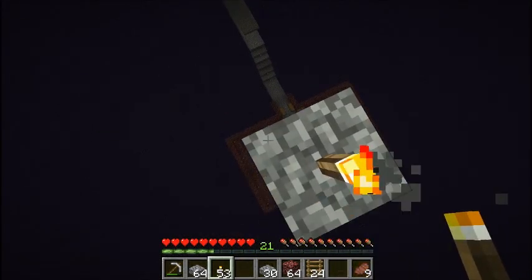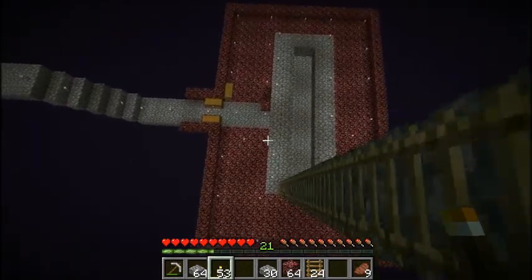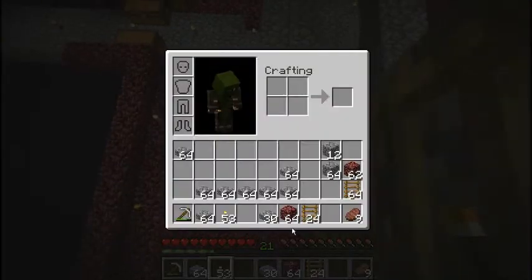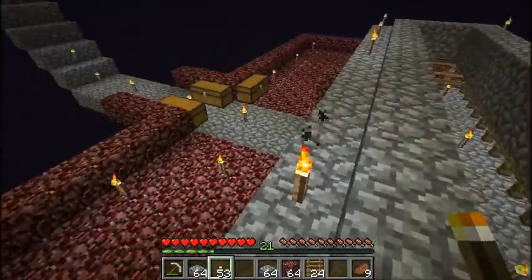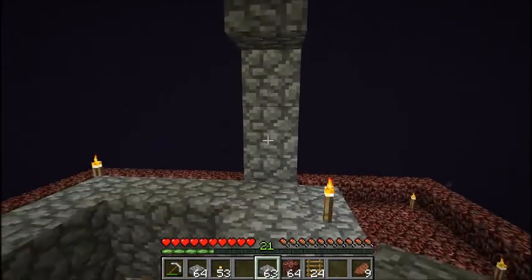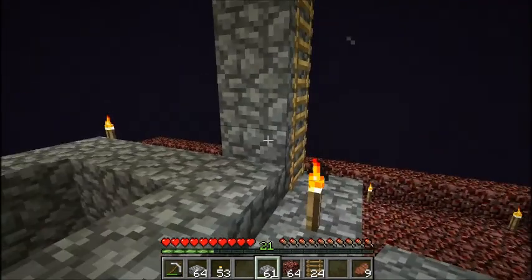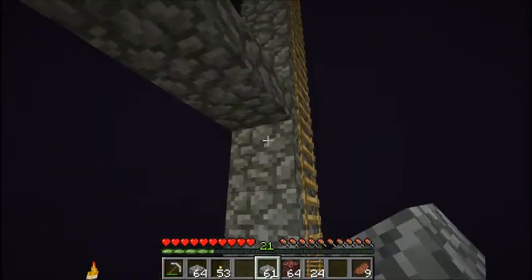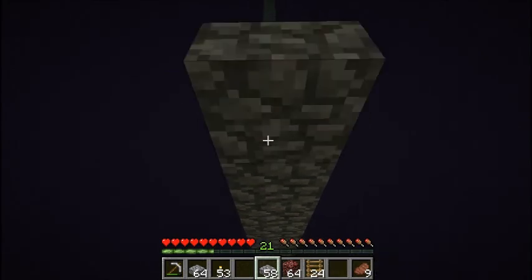Okay, I have the pillar made. Let's go back down and get more half slabs ready — not sure why I call them half slabs. Then place a ring of half slabs every three blocks so it's a two-and-a-half block gap and endermen can't fit through there.